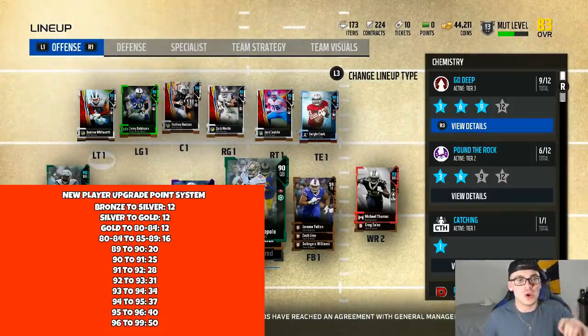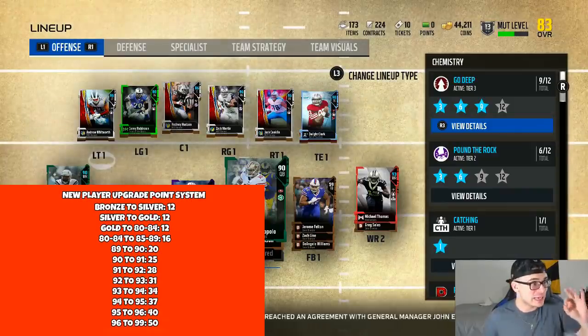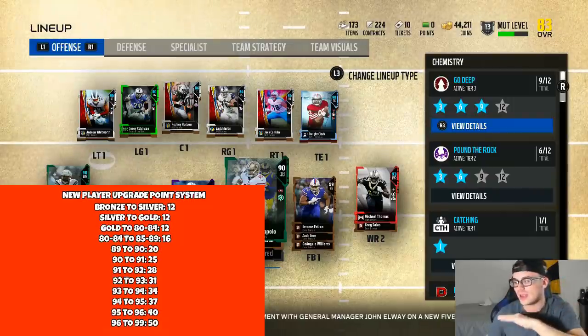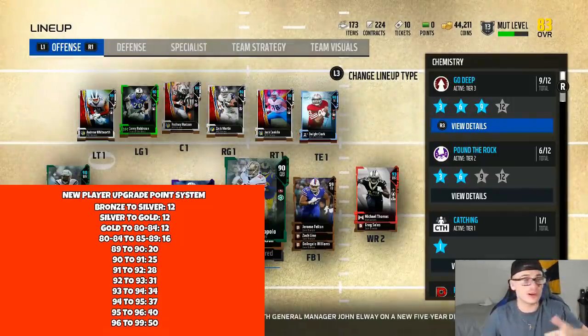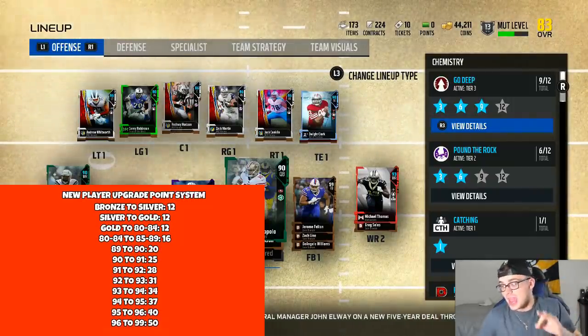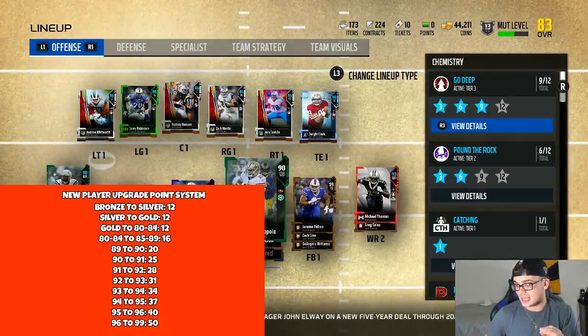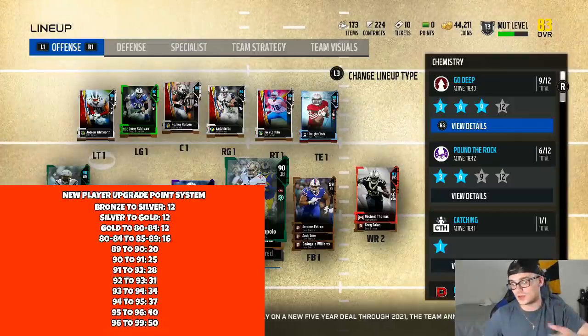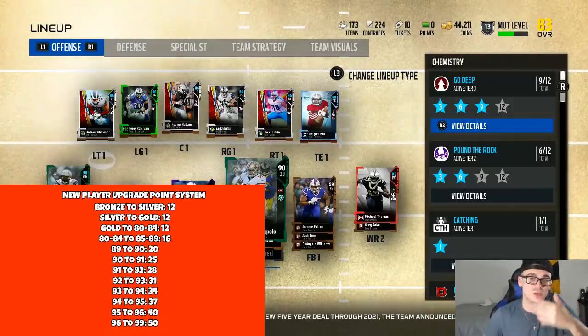We kind of cheated, so here's the breakdown: silver to gold is 12 points, gold to 80-84 is 12 points, 85-89 is 16 points, 89-90 is 20 points, 90-91 is 25 points, and 91-92 is 28 points — and so on and so forth, you guys can read it yourselves.